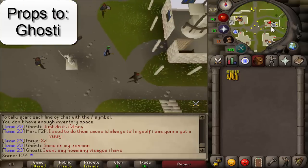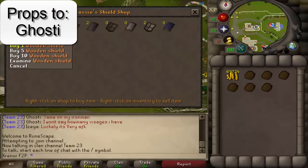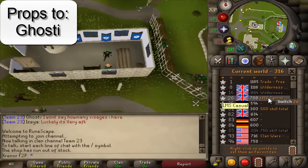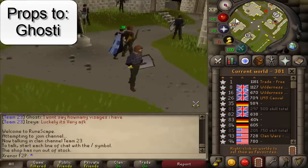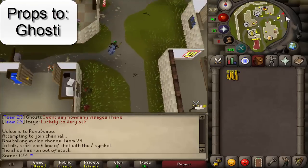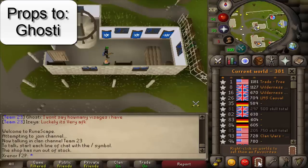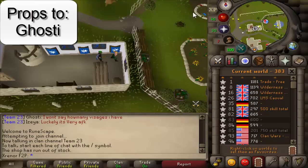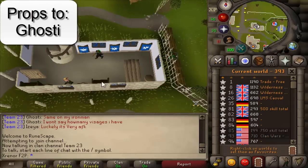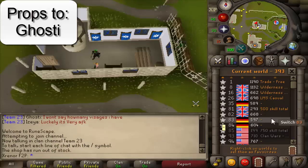Just through merging — and this isn't even flipping, really — just through merging and having knowledge of the GE, you can make a boatload of money as a free-to-play player. I've made about a million GP from this so far in about six inefficient hours. I could probably have close to 1.5 mil if I'd really sat down and focused, but I'm a very AFK player. I do imagine this will be botted at some point, so make sure you report those bots as soon as you can.